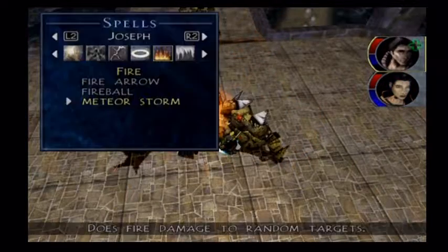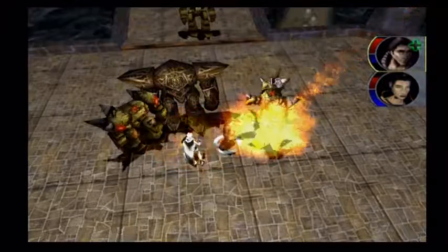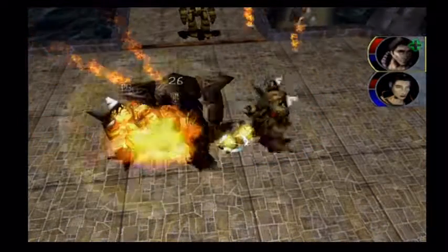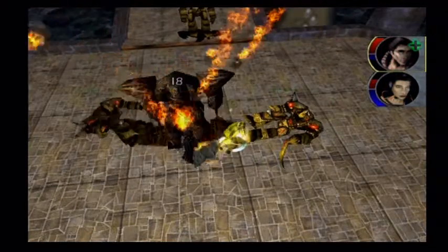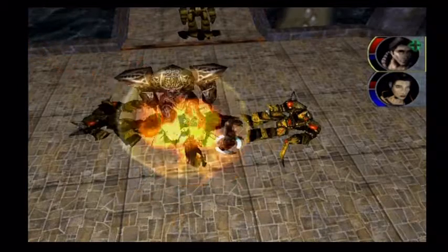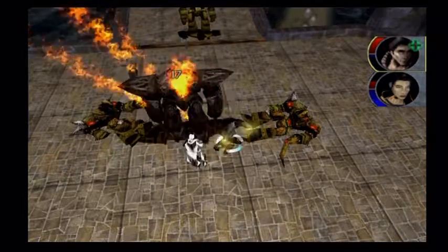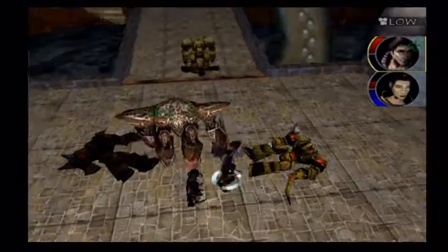I can annihilate these guys easily. I think the Broken Breast Bullets are resisted as well, but again I don't care — I can just spam the crap out of it and decimate these guys before I run out of AP. That's what I mean: I don't need to get a quarterstaff to deal with these guys, and that's why I wanted to be level 9 so that I had Meteor Storm to annihilate this guy.